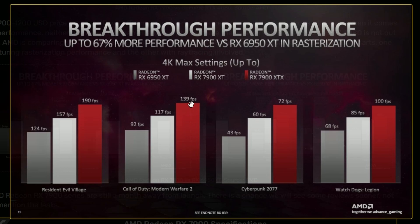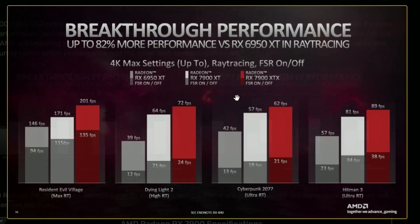In Call of Duty, the 7900 XTX is getting 139 FPS versus 117 for the XT, while the 6950 XT is getting 92. And of course, Cyberpunk — notorious. We've already seen the RTX 4080 was getting around 87, and the 7900 XT is getting 72, but it's also $200 less. Still not winning, but not bad. Watch Dogs Legion is getting 100 FPS — quite demanding, yet good FPS. That's probably with FSR on and off, so you'll get some performance boosts.